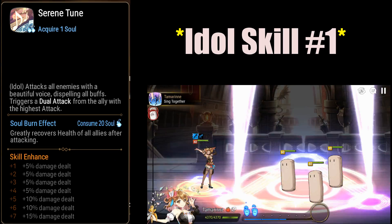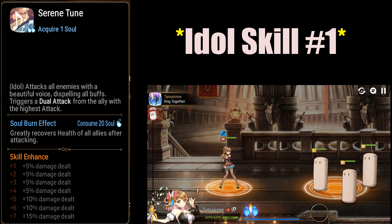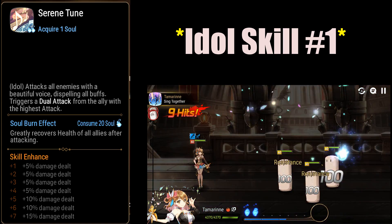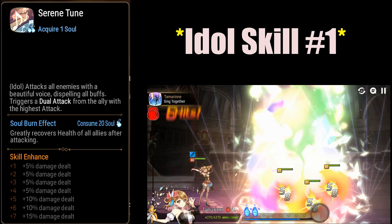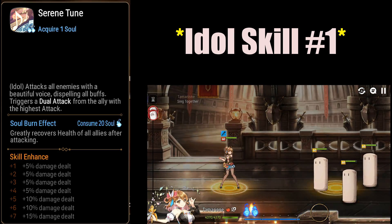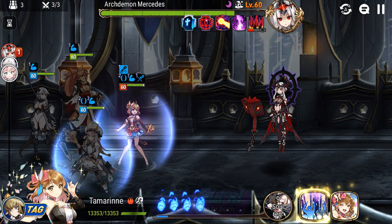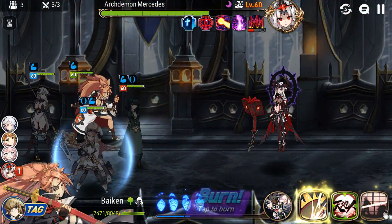Idle skill 1 attacks all enemies, dispelling all buffs from them, and triggers a dual attack from your highest attack unit. Keep in mind that this dispel is checked by effect resistance, so it's not guaranteed to dispel if you have no effectiveness on your Tamarinne, or if the enemy has higher resist than you have effectiveness. Also, the dual attack is by your current highest attack unit, so if you have units with an attack buff, that may affect who dual attacks. The dual attack targets whoever you aim Tamarinne's S1 at, so aim at the boss to hit the boss, or tap a mob if you want to take them down instead — you can still select the target despite the skill saying 'attacks all enemies.'